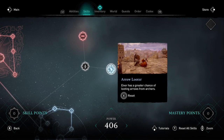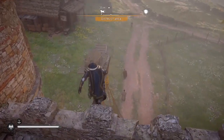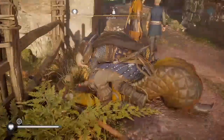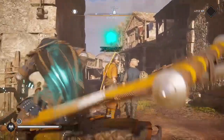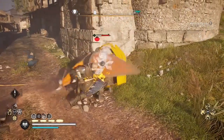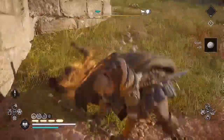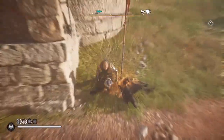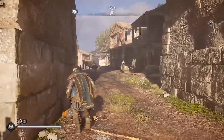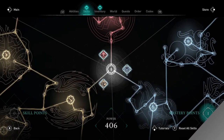Now that I spend them, I'm at power 406, which is the new max power. So next time I level up — jumping ahead here to the next time I level up — as you can see, I'm getting a mastery point again. So after you get six skill points, you'll start getting mastery points again, and you can spend them on those mastery nodes in the middle of the tree, like you were before.